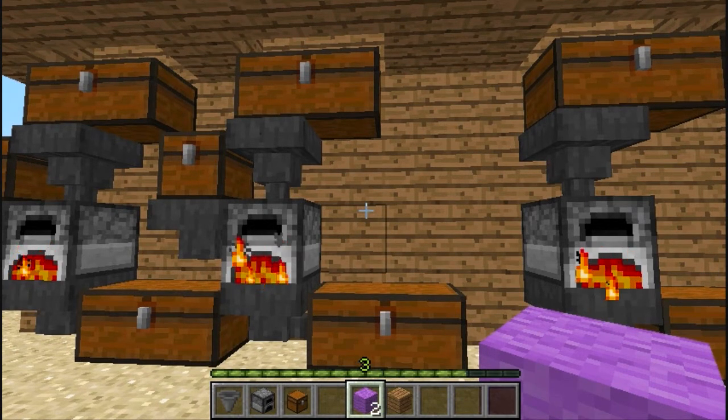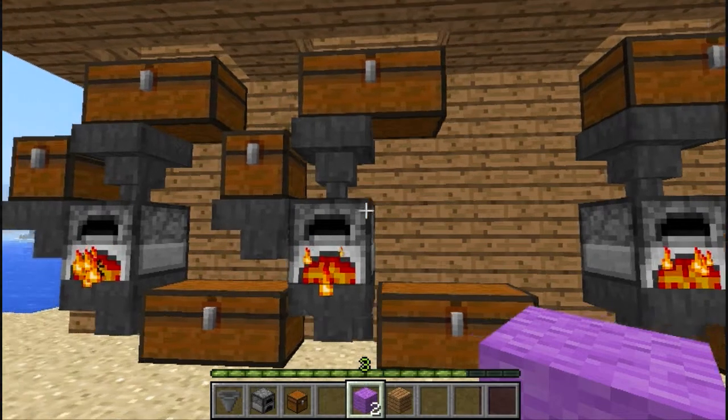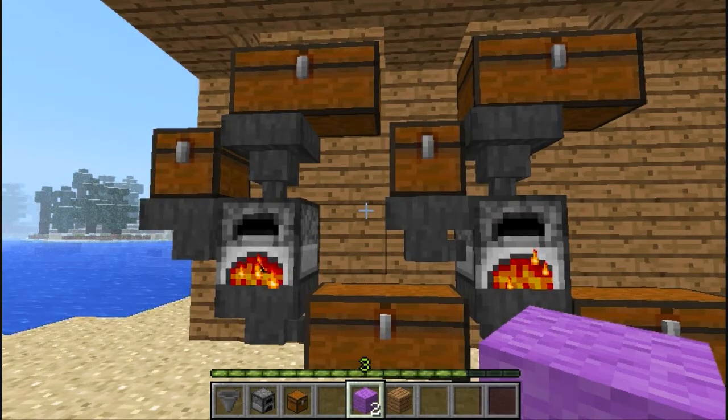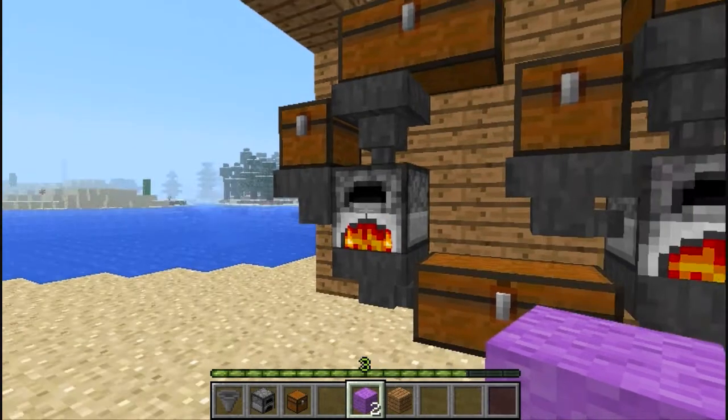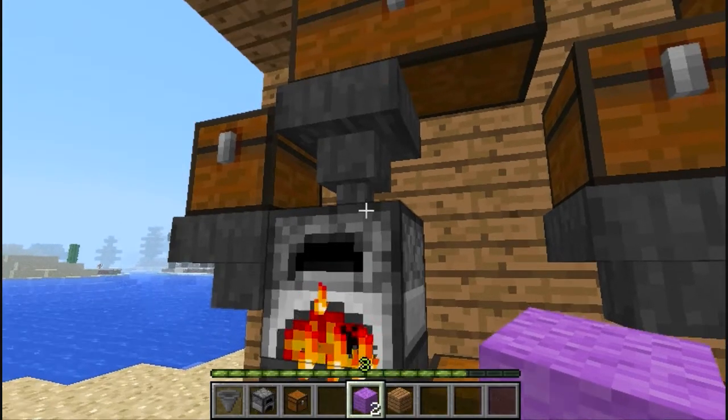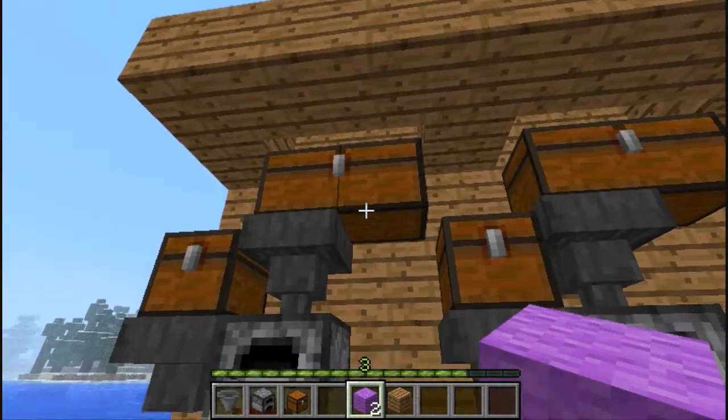I came up with this because in the process of mining you come back with quite a bit — sometimes you come back with several stacks of iron, a stack of gold, a lot of food that you manage to obtain on the way. Then you come in and throw it in a furnace. Basically you can put one thing in, so I wanted to eliminate that and make it a little easier.